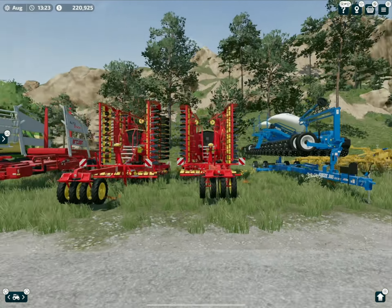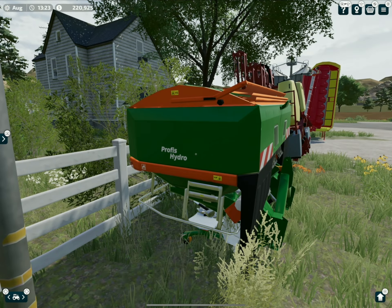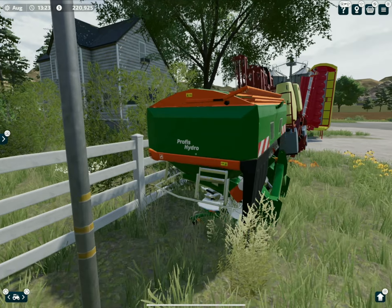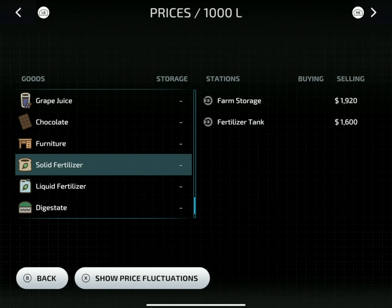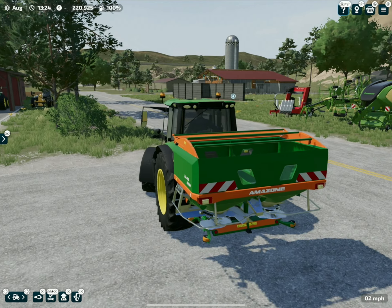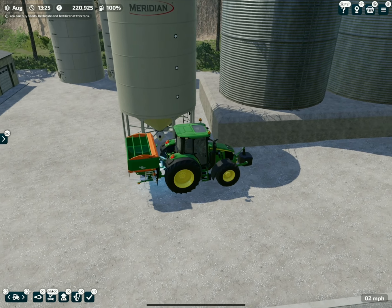So I'm going to show you what I would do first, and it involves this guy - the Amazon fertilizer spreader. We have two solid fertilizer spreaders in the game, and this one's my favorite. We are going to need some solid fertilizer. We can either go to the farm storage which is $1,920 or the fertilizer tank which is $1,600 per thousand liters, so we're going to the fertilizer tank at the top-left quarter of the map.